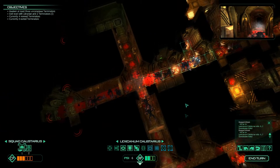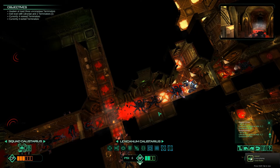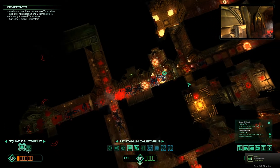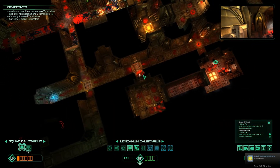I'm not sure how psy powers work against Genestealers. I guess they do work. How do they kill people — does it do stuff in their mind, or does it rapid-fire from the inside? I have no idea.